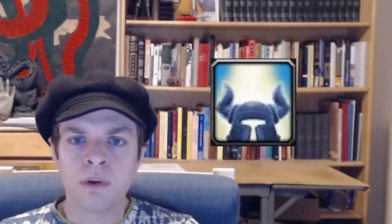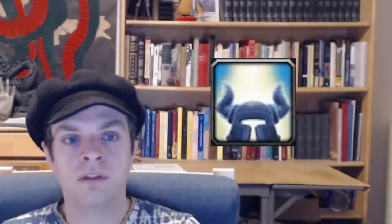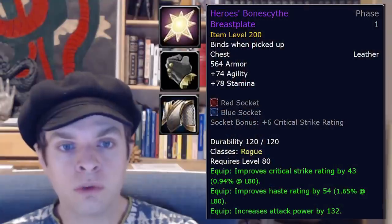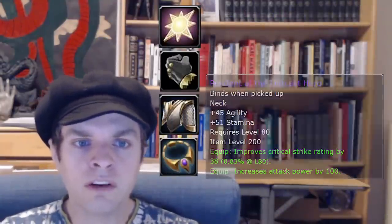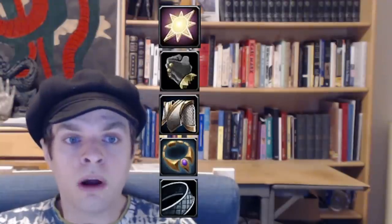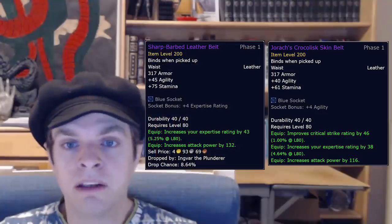In Burning Crusade, heroic dungeons and raid bosses dropped Badge of Justice, and in Wrath we have a very similar system with Emblem of Heroism and Emblem of Valor. Valor come primarily from raids and give more powerful rewards, but because they come from raids, we aren't concerned with them for pre-raid gearing. You'll accumulate a whole lot of Emblem of Heroism from doing your heroics every day, and these offer another reliable way to acquire gear. In Dalaran, you can turn in Emblem of Heroism for a few very nice pieces. This is the order I'll try to get them: first, the Mirror of Truth for 40 emblems, then the Gloves of the Lost Vanquisher for 60, the Chestguard of the Lost Vanquisher for 80, Pendant of the Outcast Hero for 25, and finally Jorok's Crocless Skin Belt for 40. This is a pretty steep total of 245 badges, which is around 5 days worth of doing every heroic every day. Possible, but maybe not probable for everyone. I prioritize the belt last even though it's a very powerful item, because there's a very similar belt I might get from Utgard Keep Heroic.